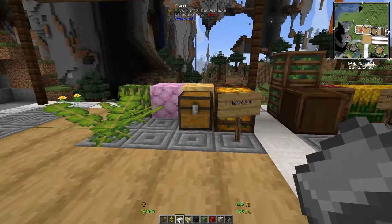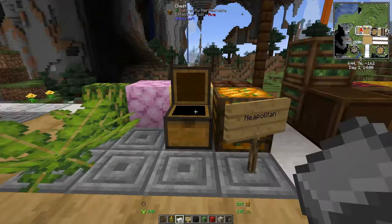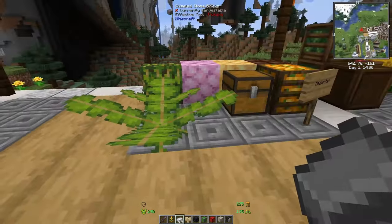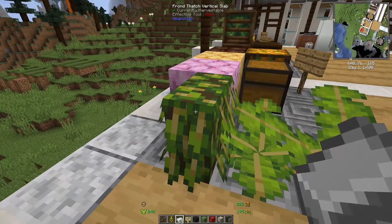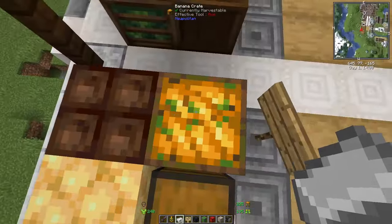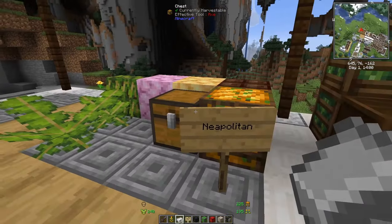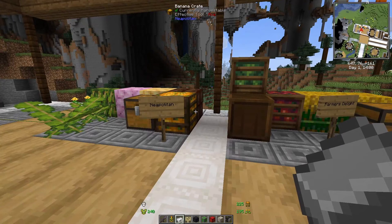Neapolitan is all about sweet stuff — creating cakes, ice cream, and chocolate fingers. You have the banana plant which spawns in tropical biomes, and new blocks like thatch, ice cream blocks, chocolate box, and banana crates. It's more about sweet and ice cream content. That covers everything in crafting and cooking.